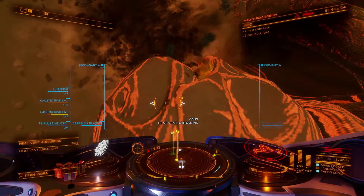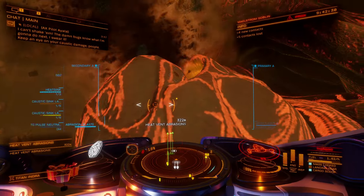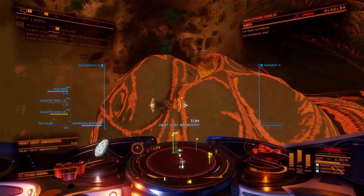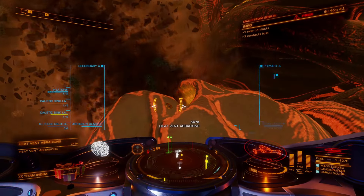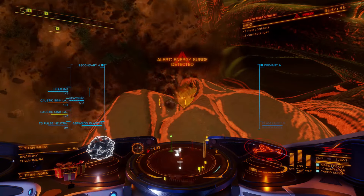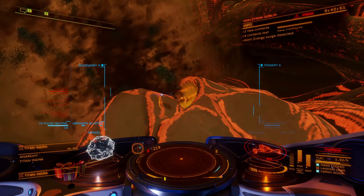Another material is going to be the heat exposure specimen. If you go to the heat vents, you'll find heat vent abrasions there. They might be hard to find at first, so use your left-hand panel, go to targets, find heat vent abrasions, hit them with the abrasion blaster, and your limpets will do the rest. Also watch out — the heat vent emits a lot of heat, so do not fly into the middle of it because that will heat you up.